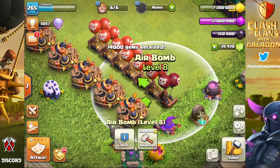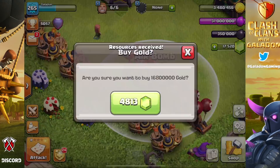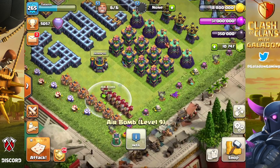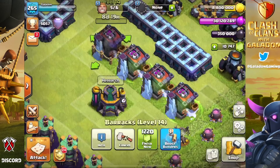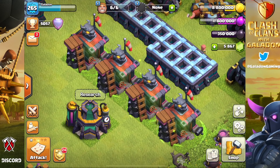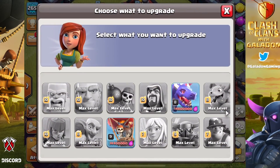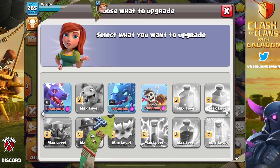No visual change on the giant bombs, which feels kind of bad. But there is a visual change to the air bombs - they go from level eight to level nine. Looks so much better. Not really, just kidding. Probably not something a regular player is ever going to gem. But what about barracks? Maybe not all four barracks, but we had to do it - we had to unlock the Dragon Rider. I love the looks of the new level of barracks, and the wind sock is a cool little touch so you can tell when you're brewing and when you're not.